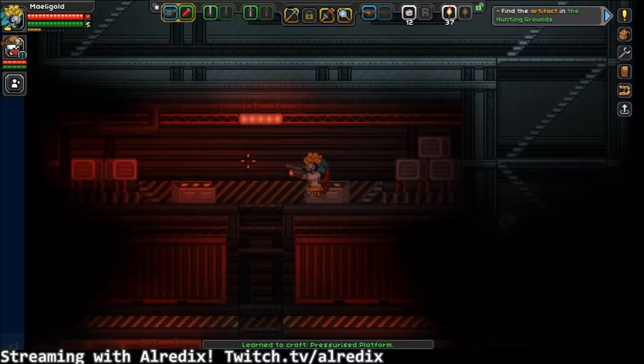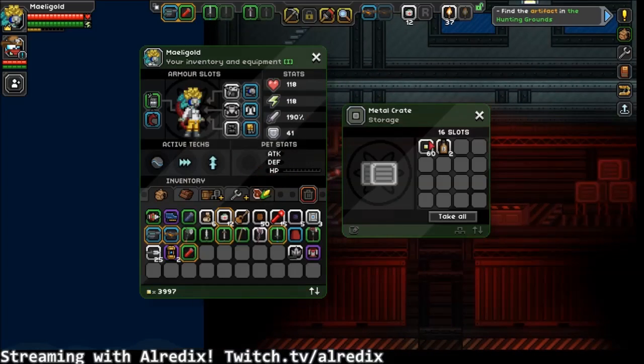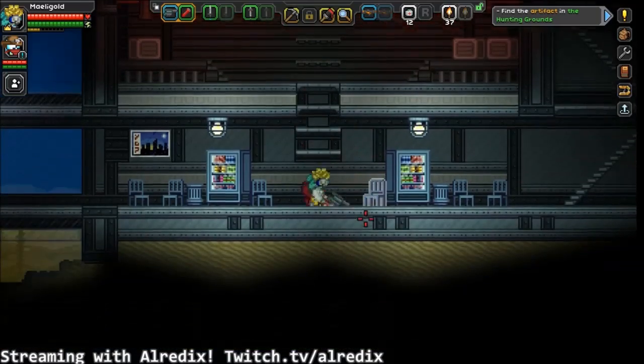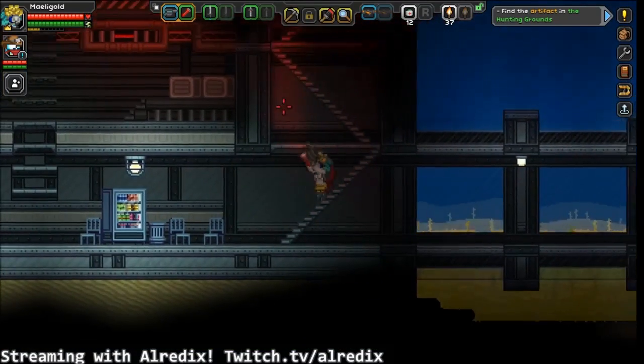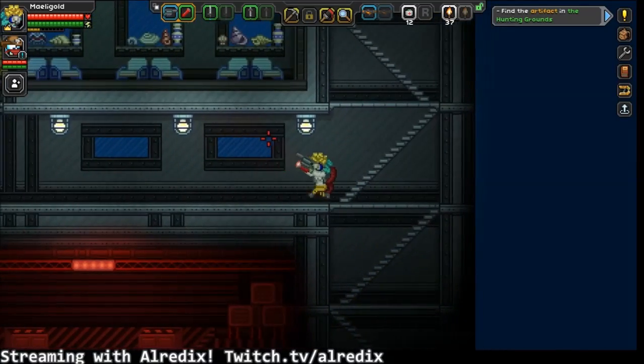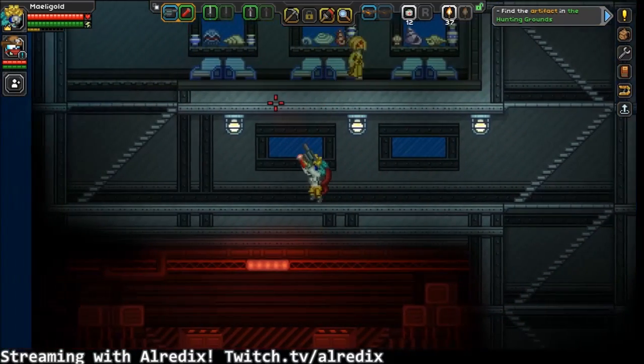A red flashlight! So now I can ruin everything. What'd you get? A flashlight. But a red one. Cool. So now I can just give everything an ominous effect.